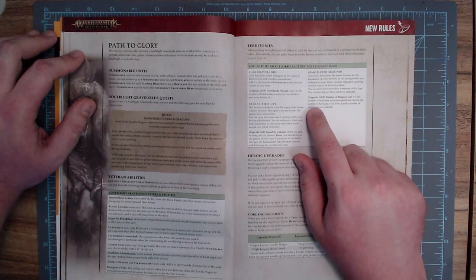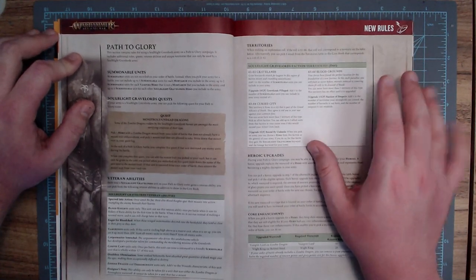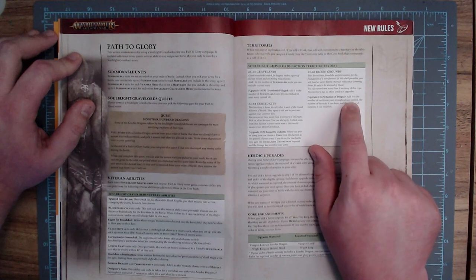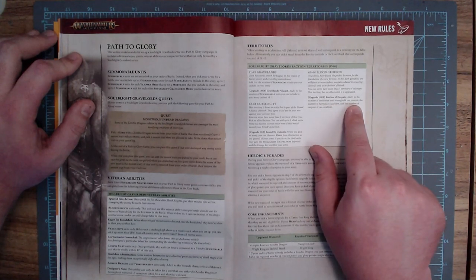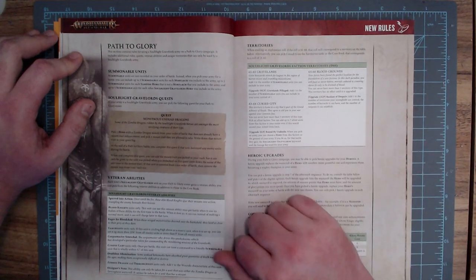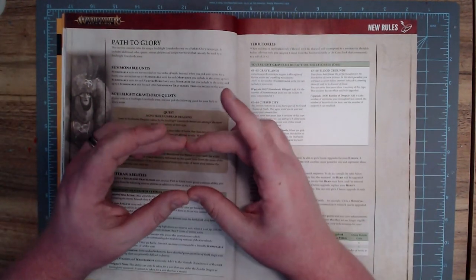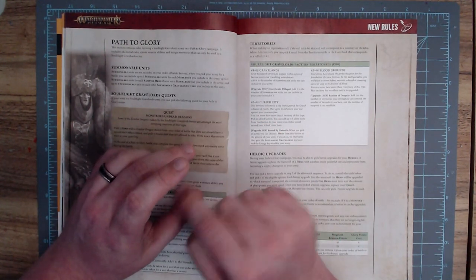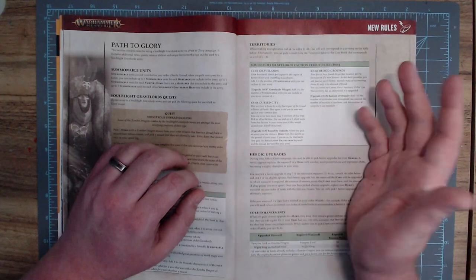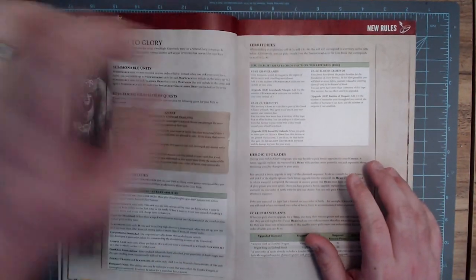The last territory is Blood Grounds. You can never have more than one of this type. And my least favorite words in all of Path to Glory: this territory has no effect until it's upgraded. You still have to pay 10 glory points for it — that is such a bummer. Upgrade it for 15 more, so this effect collectively costs 25 glory points. What you get is: add one to the number of territories your stronghold can control, the number of barracks it can have, and the number of outposts it can establish. Barracks allow you to put more units on your roster, but outposts currently do nothing — the core book literally says future supplements will have outposts that can do stuff. So right now it just kind of sounds like a wet fart. I really like the first two territories though, those are cool.